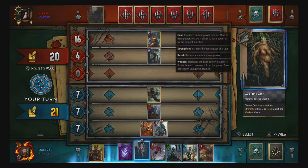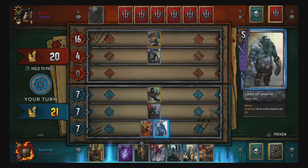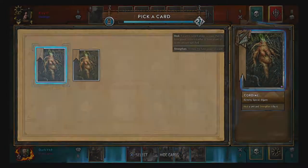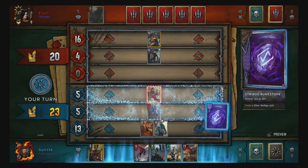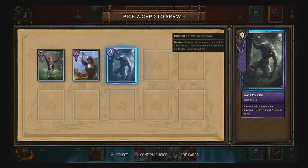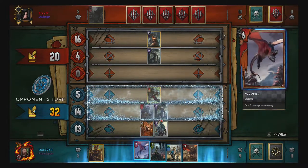Could actually just strengthen it by six to avoid him getting the upper hand, because I think Hjalmar is boosted by ten. Yeah, so that's 15 points difference — just up my chances a bit. Then the Stripbog Rune — resurrect the bronze or silver clan unit or Morgvark. Morgvark might be interesting because he can actually come back at this point.